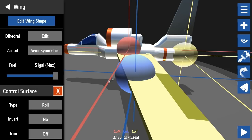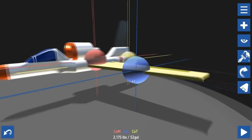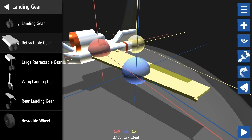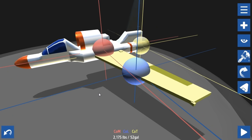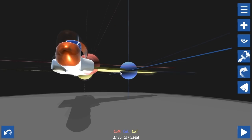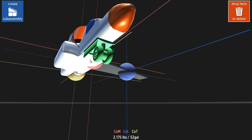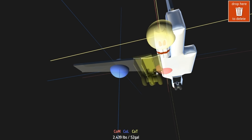Then we just need to add landing gear. This actually looks like it might work - I'm doing it all science-y, keeping an eye on the centers! Landing gear - let's go with large retractable landing gear at the front, and just retractable landing gear. Oh yeah, this is looking beautiful! I need to put the rear gear under here. We'll rotate it with Q.